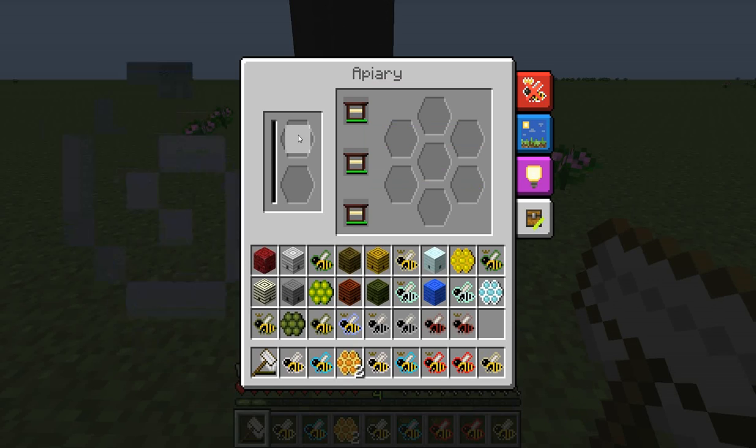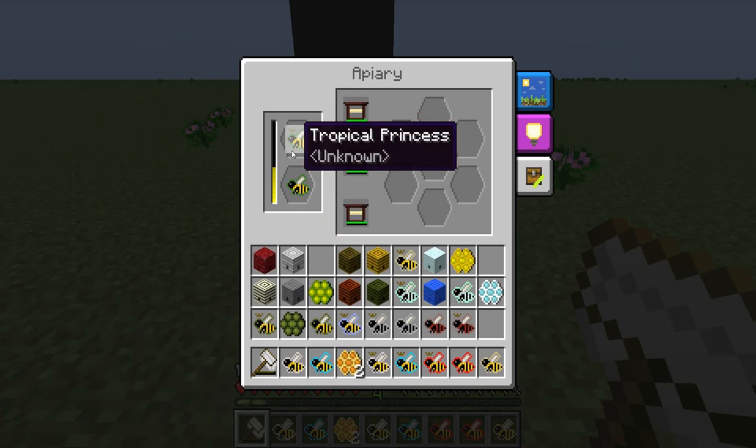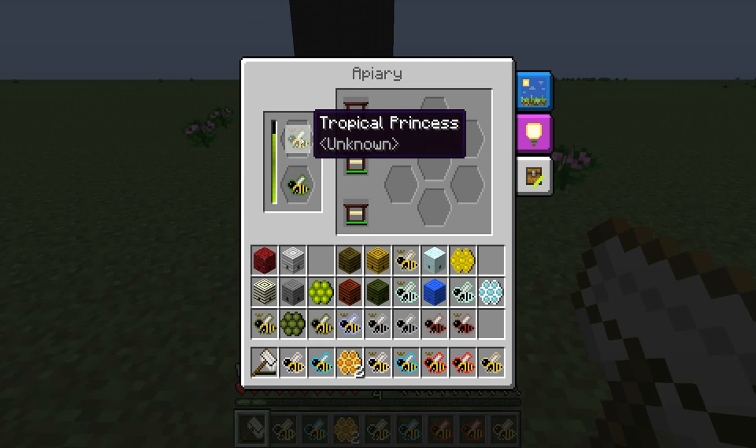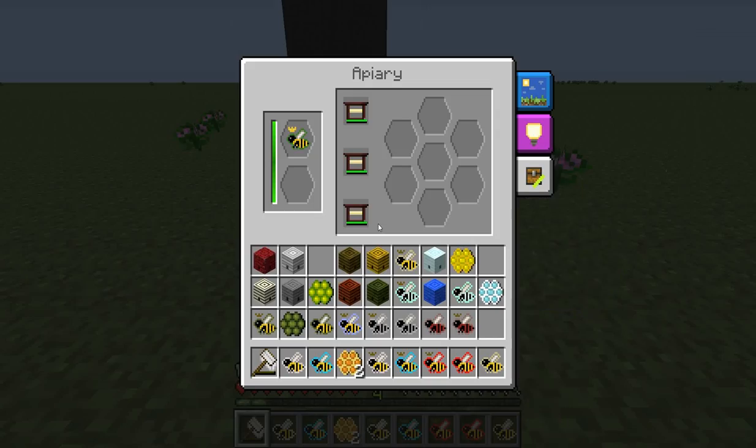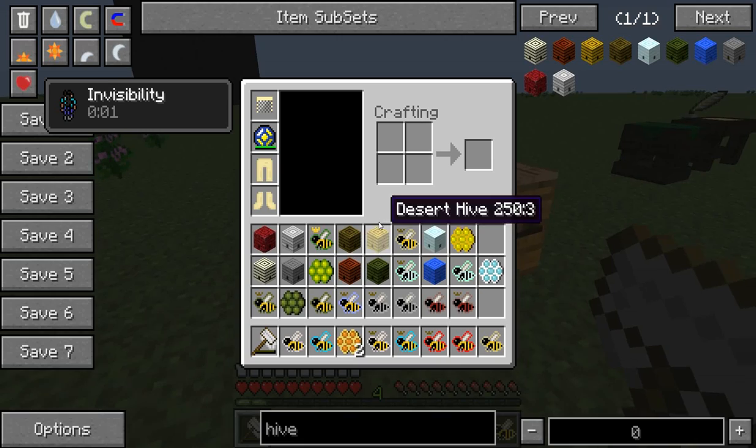This slot is for a queen or a princess, and this one is for a drone. I would recommend using the tropical princess and tropical drone first. You can mix the species, and that's highly encouraged — I just don't always like to start off with that for my tropical bees. As you can see, they are doing stuff because they have vines right there.